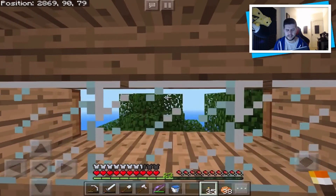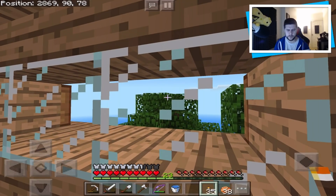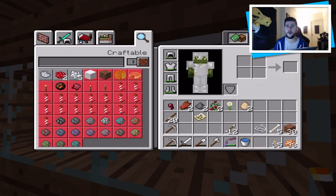We basically went all the way around. In this general direction, we come across a flower forest island, which was pretty cool. And I actually grabbed these two, the rose bushes, because if you bone meal rose bushes, you get infinite dye, which is such a good feature. I'm so happy they introduced that into Minecraft.